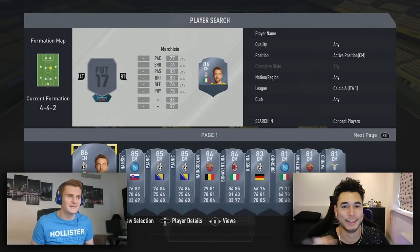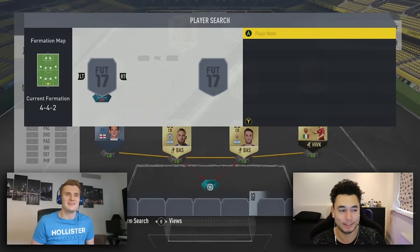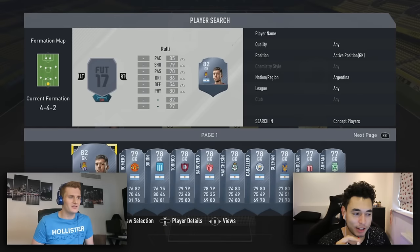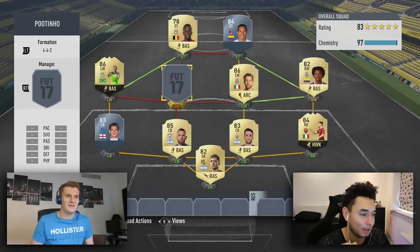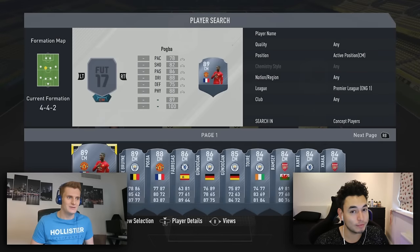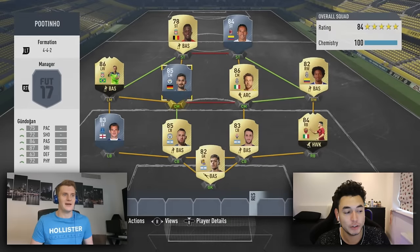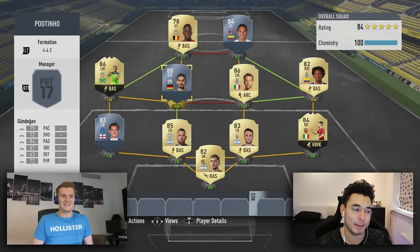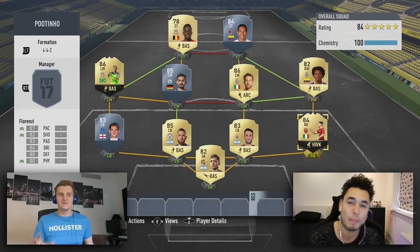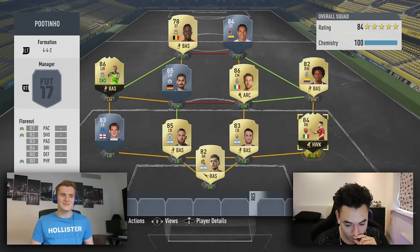Oh God, what do I do here? Goalkeeper - okay, we can take any Argentinian in this position. I feel relatively calm. Let's have a look at what we've got to work with. Centre mids - I need a BPL, someone from Buckley's Premier League. Let's go with Silky. Time up! I've done it boy - I'm pretty happy with that. I've managed to get a full chem team, max of two players from the same club. This really just comes down to whether you've got players written down for me or not.